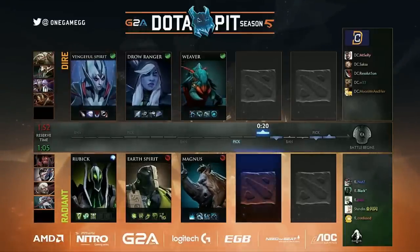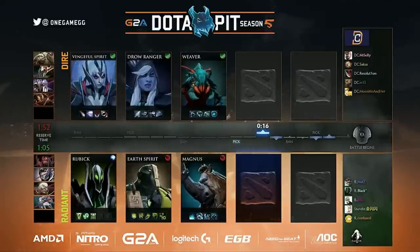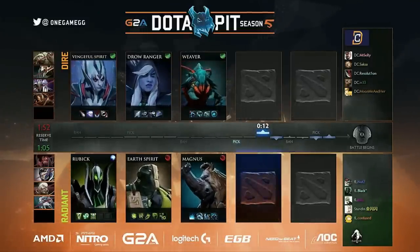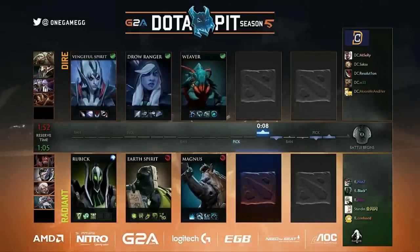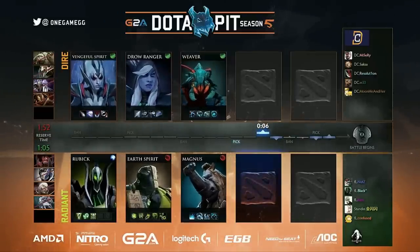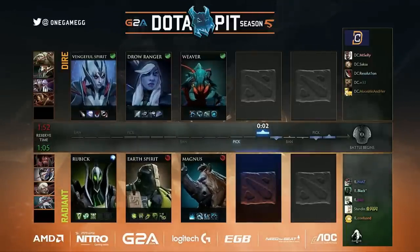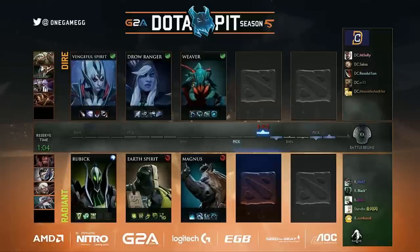It's versus Rubik, Earth Spirit. They have a decent amount of disable from already. Rubik now has a very good spell to steal with that. But yeah, focusing more on the minus armor — it's like a heavy physical damage oriented lineup coming out from BC versus Faceless. Curious to see what they look to build around the Magnus. Mentioned the Jug, but there are other kind of melee carries you can pair for the Empower.